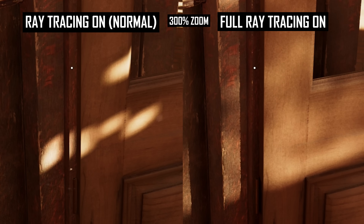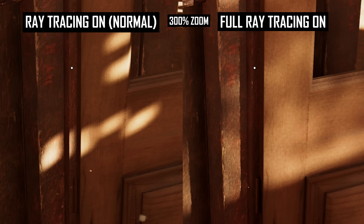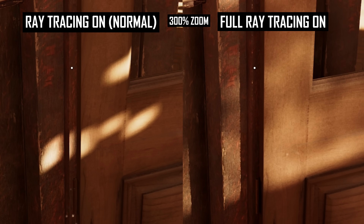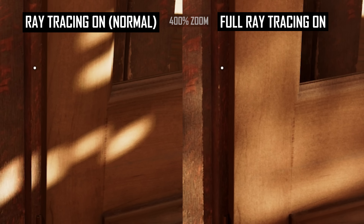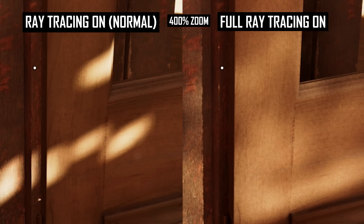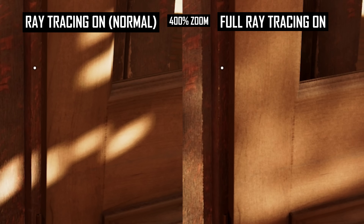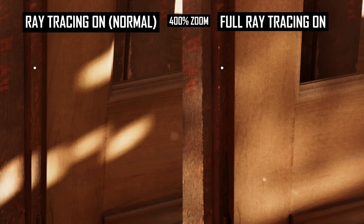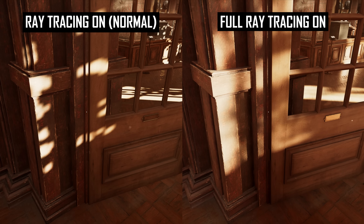This example is from the game running at 4K using native TAA, which is the least grainy presentation. In this game, even DLAA can be more noisy than native TAA. When looking at a wooden door, there is noticeable surface grain and a lack of image stability when path tracing is enabled compared to disabled, which runs regular ray-traced global illumination. Even though path tracing is a noticeable step-up in the realism of lighting effects, it's a downgrade in image stability relative to less intensive ray-tracing effects.